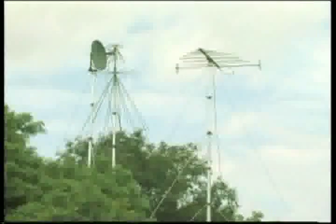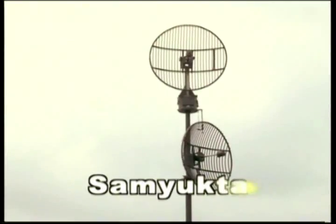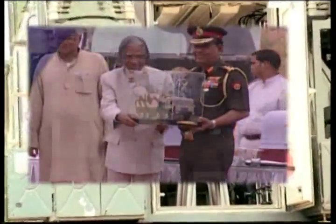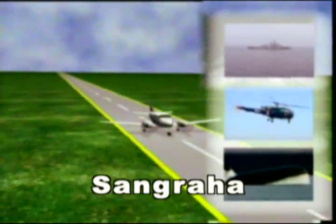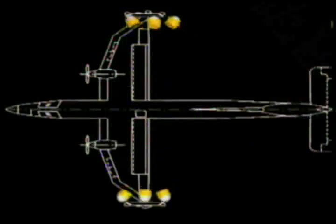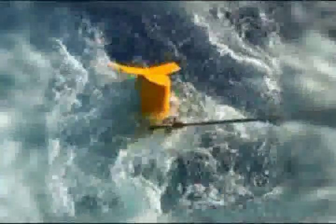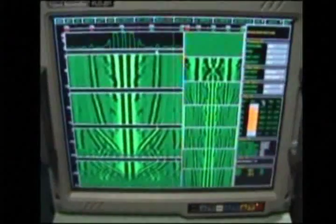Major blocks of the integrated electronic warfare system Samyukta have been delivered to the Indian Army and operationalized. Sangraha, the Naval Electronic Warfare System comprising five types of equipment, has been deployed on four different types of platforms of the Indian Navy and operationalized. Nagan, the active-passive towed array sonar, is to be fitted on all new frontline ships under construction. Orders have been placed on BEL by the Indian Navy.